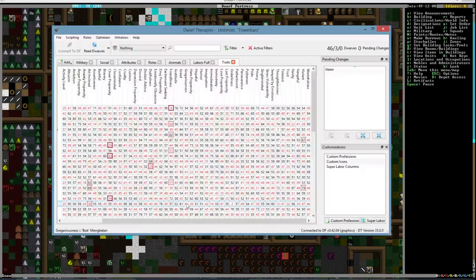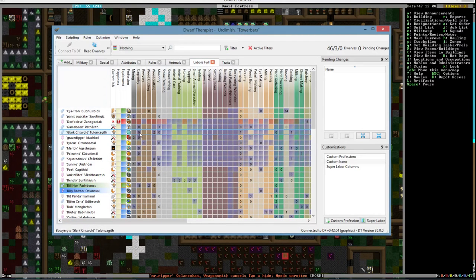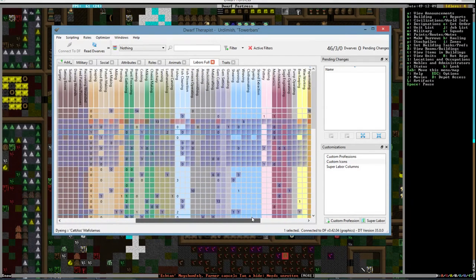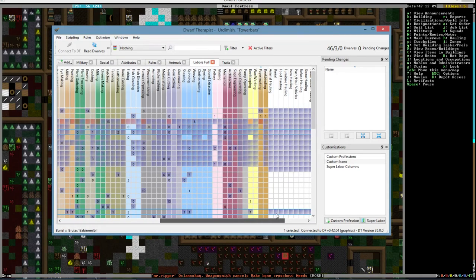One thing I need to do with Glark though — where's Glark? Glark, do you have engraving marked? You want to be an engraver. I can never find what I'm looking for in here.